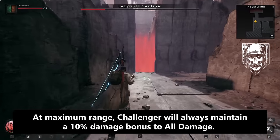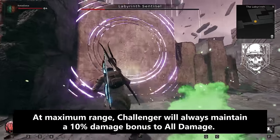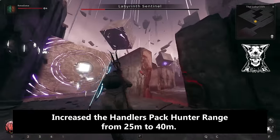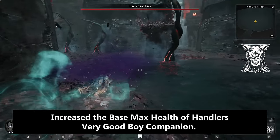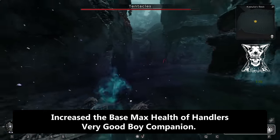For the Challenger archetype, they adjusted the damage falloff for Challenger's Close Quarters perk — at maximum range, Challenger will always maintain a 10 damage bonus to all damage. For Handler, they increased Handler's Pack Hunter range from 25 meters to 40 meters and increased the base health of the Handler's companion, because he was dying too quickly.